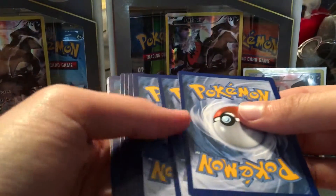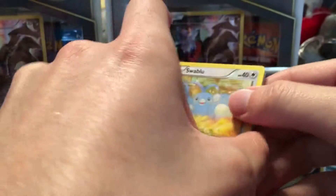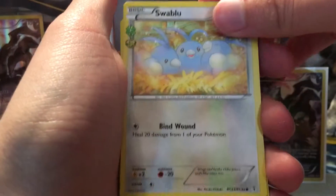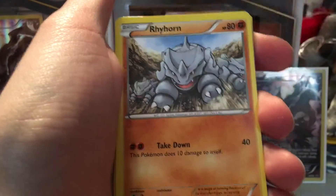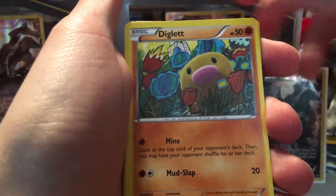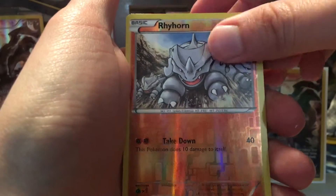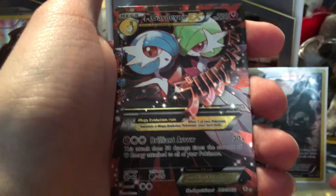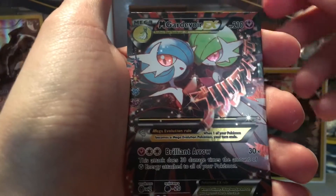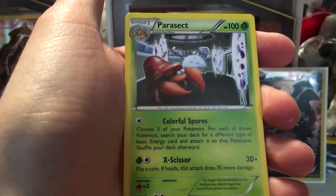We'll start with the Blastoise pack first. So we got a Swablu, Blue Energy, Switch, Olympia, a Rhyhorn, a Psychic Energy, a Diglett, a Pikachu, a Rhyhorn reverse foil — nice, another Mega Gardevoir EX. I think this is the third or fourth one we've pulled on camera doing this. And a Parasect rare.